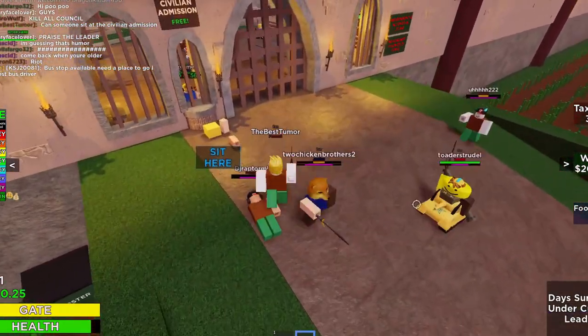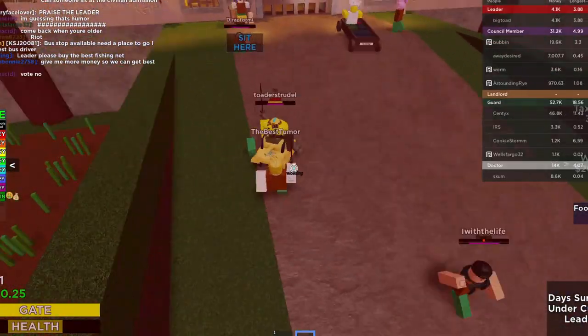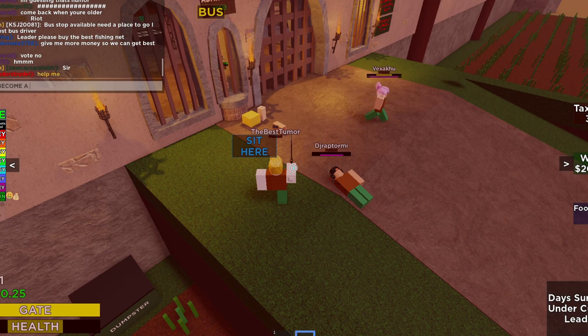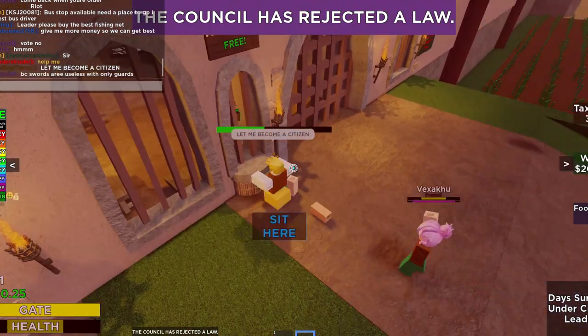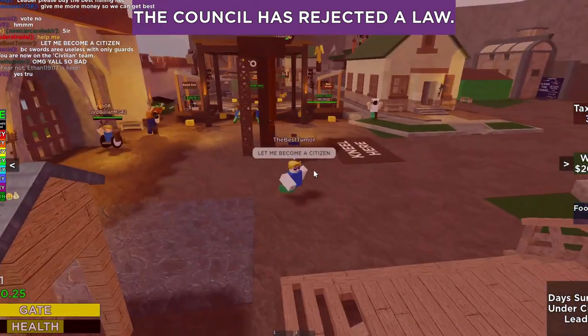Moving on from swords, there are also many ranged weapons in GRG, such as pistols, muskets, bows, and rocket launchers. Combat there is easy enough — just shoot your opponent with your mouse. Also, if your opponent has a gun and you have a sword, don't chase them. Get behind cover and let them come to you, and then you'll be able to kill them with the sword up close, where the gun is much less effective.